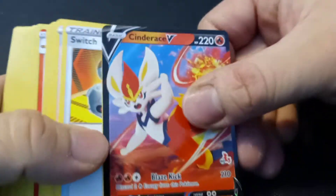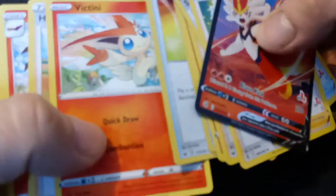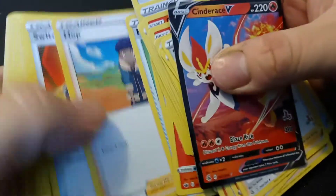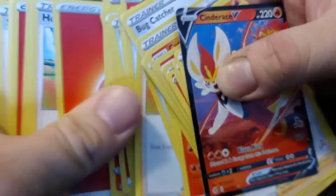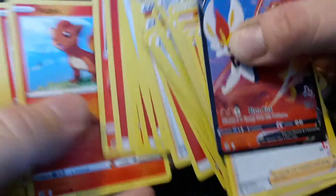Alright, let's see what's in the Cinderace box. Obviously there's going to be a Scorbunny line in there. We've got a Cinderace, a Sizzlipede, a Victini, and a Centiskorch — nice! We also have a Volcarona in here, a Turtonator, and I'm wondering if there's a Magmar. There's a Vulpix, so there has to be a Ninetales in here.